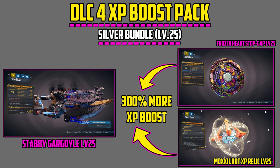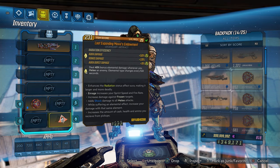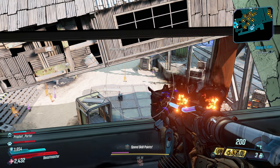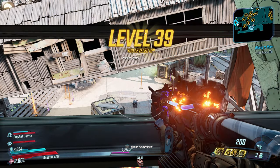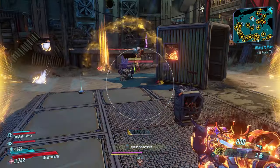Next up we have the silver bundle, which is level 25. Once you hit level 25, you're going to unequip the level 1 bronze bundle and equip the level 25 silver XP boost pack bundle on your character. I added different weapons here so you can have a different experience while ranking up — I still wanted to make it fun and not give you guys the same weapon over and over again. I want you guys to always have new experiences even while boosting XP.